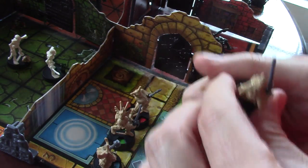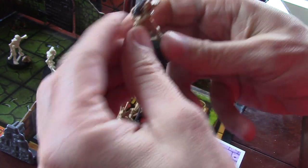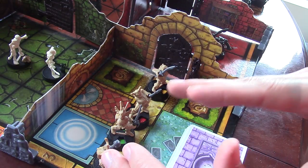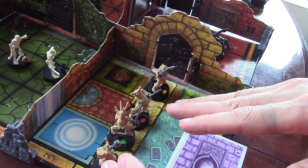Everyone starts off with 8 hits, and as the game moves on, every time they take a hit the dial will be shut down. Each player has three actions every turn, and at the start each player will pick whoever they want.